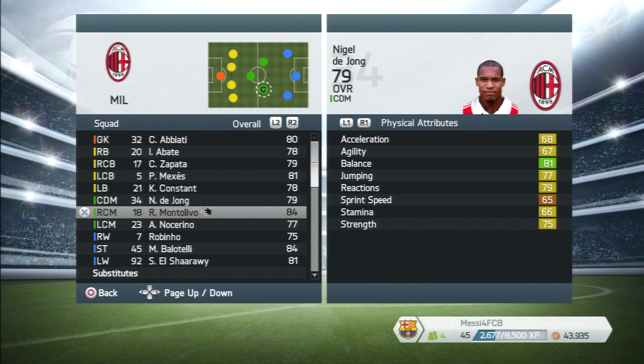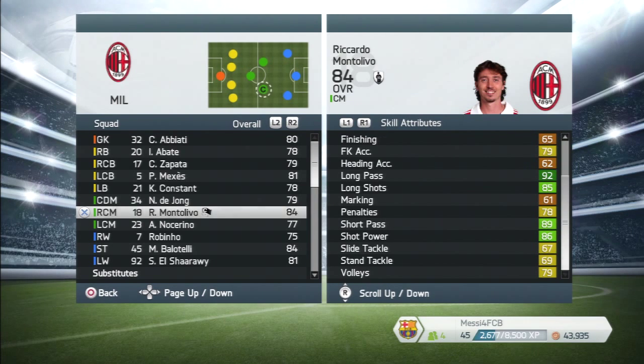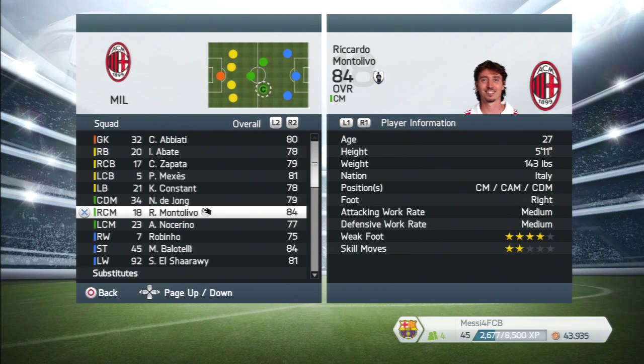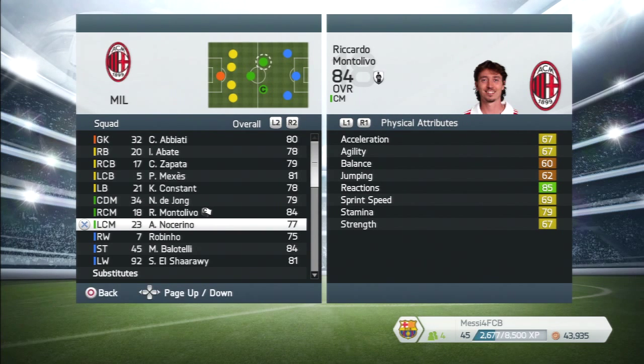De Jong will sit there and defend and cover your back four, which is a great trait. Ricardo Montolivo — I remember him at Fiorentina back in FIFA 12. He's grown, moved to Milan, become the captain, and he's just an amazing passer, a bit like Pirlo. Four star weak foot, two star skill moves — that's a slight problem. He can play as a center attacking mid but the center mid role will do perfectly. Medium-medium work rates so he'll be up and down a bit.